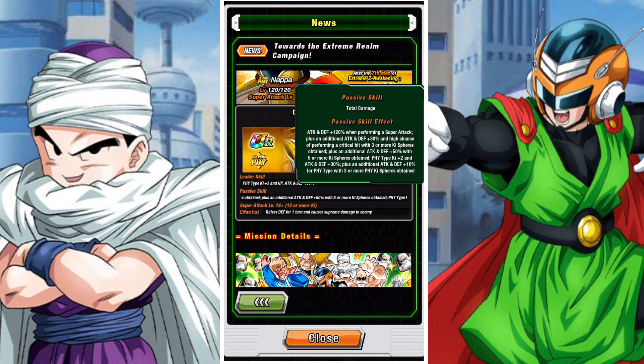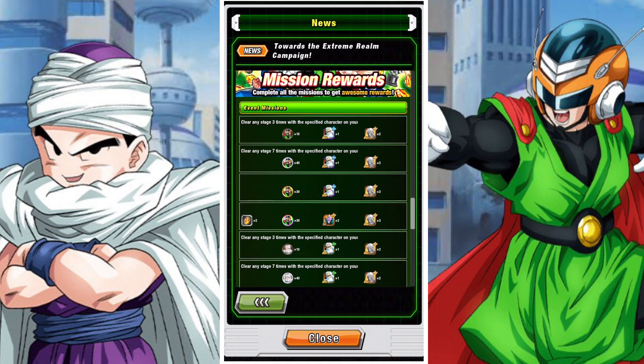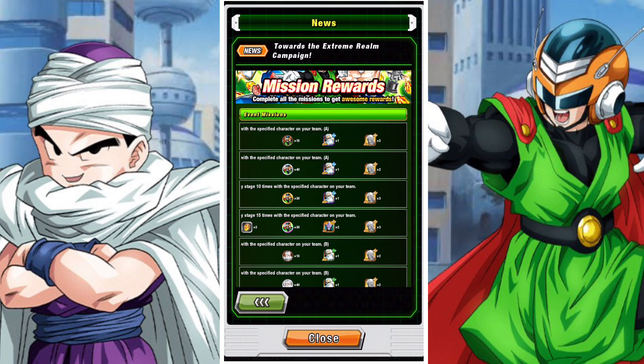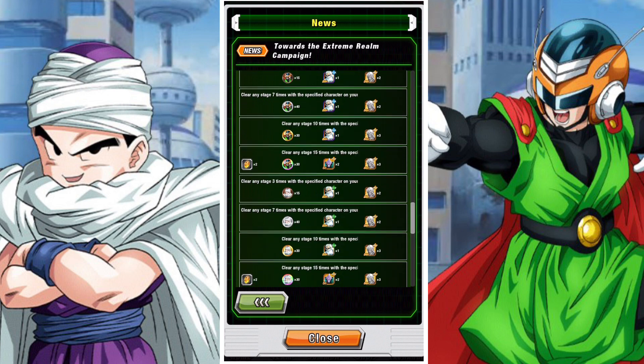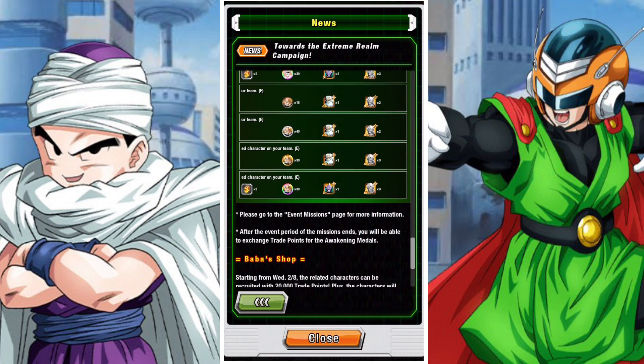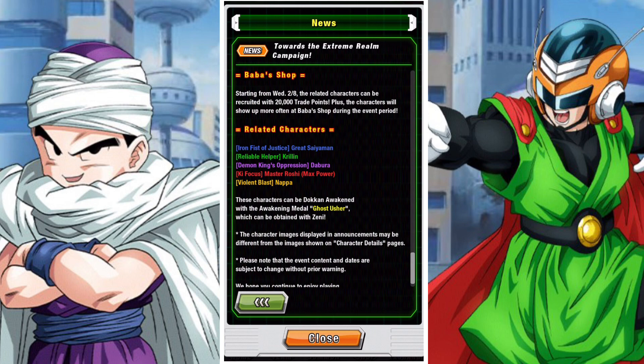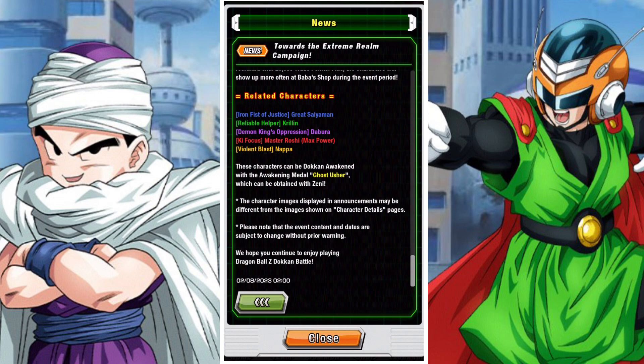You do not need to buy a ton of them. A lot of these guys have farmable SAs. Only Dabura and Master Roshi Full Power don't have farmable SAs at this point in time; the rest all have easily farmable SAs. So you don't need to buy 15 copies of each unit — you only need to buy the five copies basically that you need to fully awaken the unit's hidden potential.